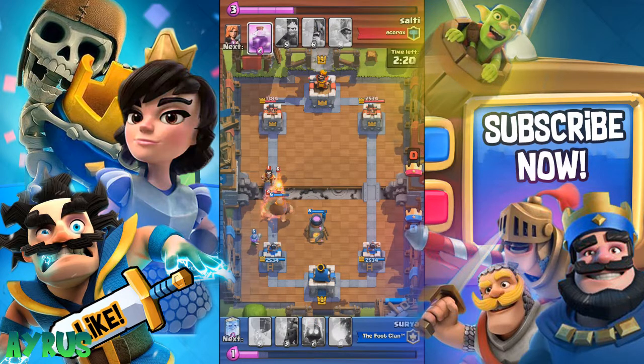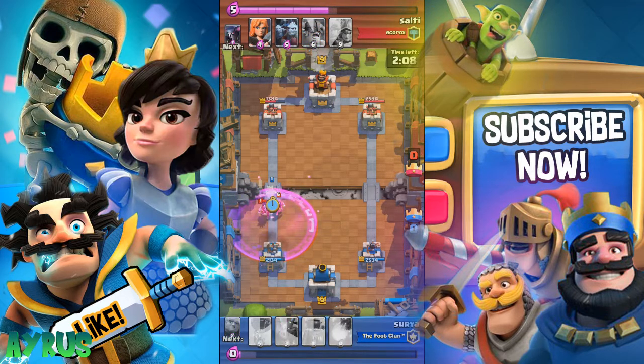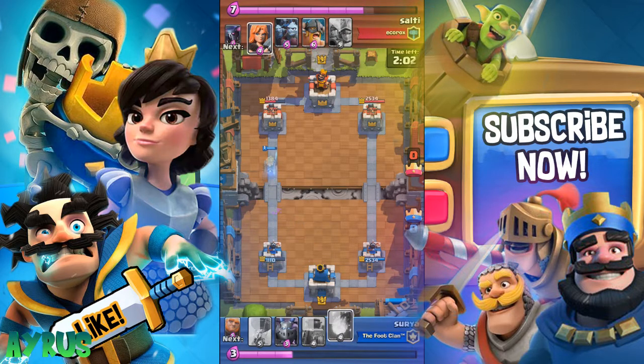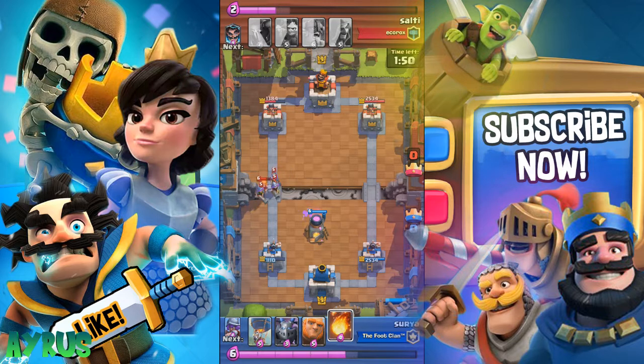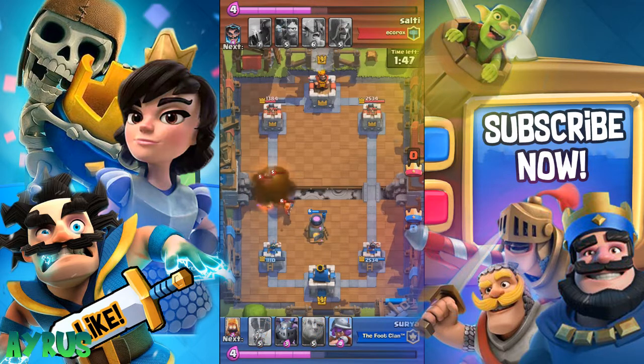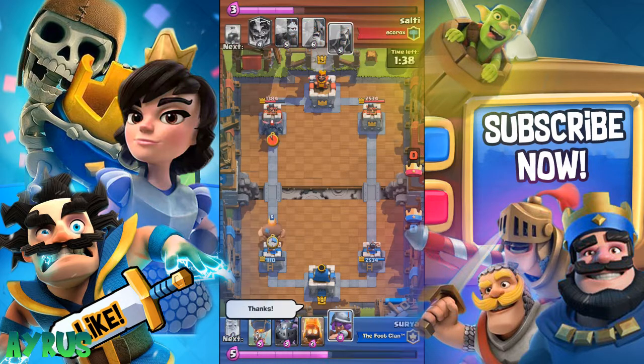The Musketeer does really great damage. The Furnace Fire Spirits are coming out and doing well too. I also have the Royal Ghost. If you don't have the Royal Ghost, the Knight is a really cool alternative for just three elixir - you'll miss the invisible ability though. The Bandit is another option, she does around 300 damage. The fireball comes in and kills almost all of the Three Musketeers.